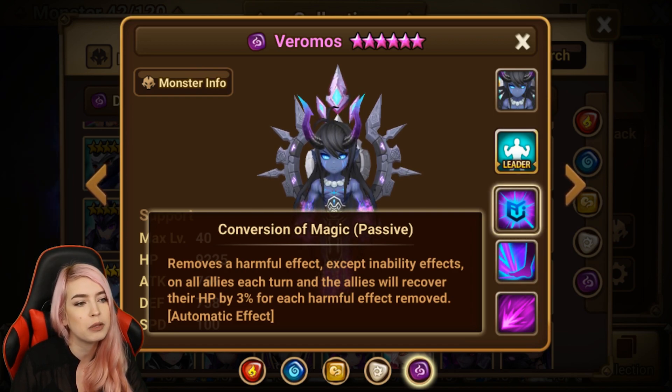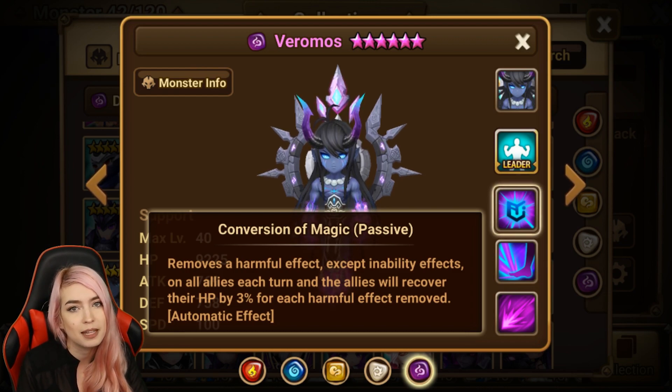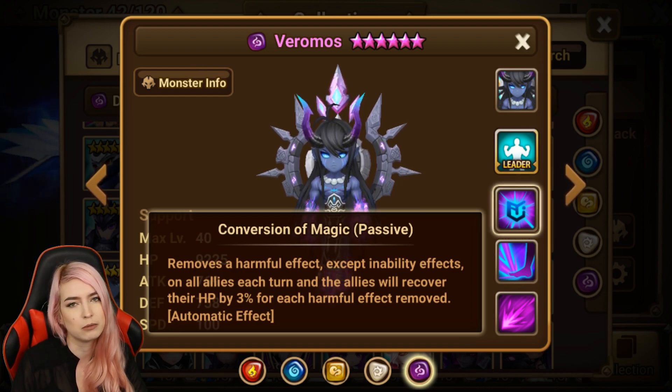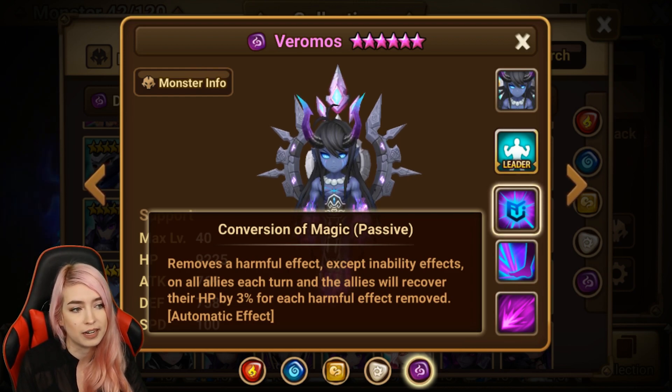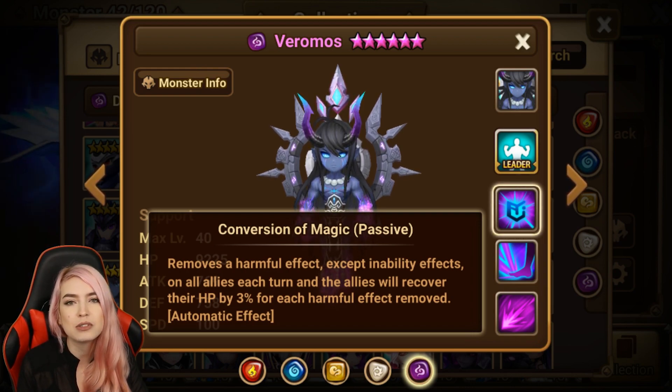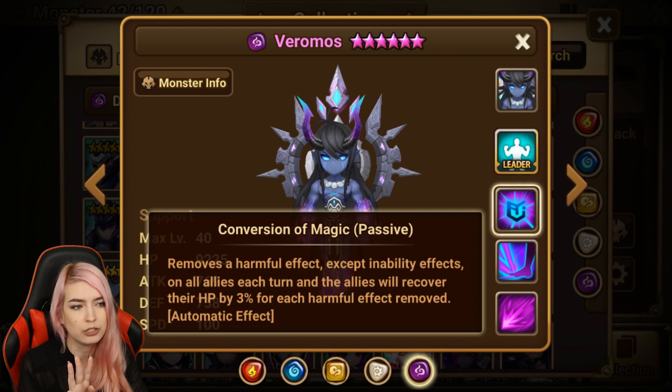But where Varo fell off is really the passive. It removes a harmful effect — except inability effects — on all allies each turn, and the allies recover their HP by 3% for each harmful effect removed. He actually got a nerf some time ago — this used to be a little different. People think he was too OP so they nerfed him, people stopped using him, then they tried to buff it a little bit but at that point it was just too late. Looking at the passive, it still doesn't really do enough — the heal is just 3%.